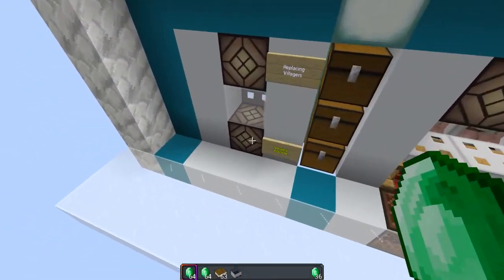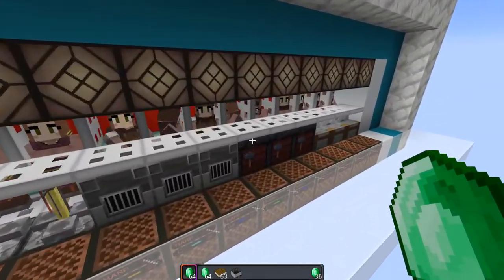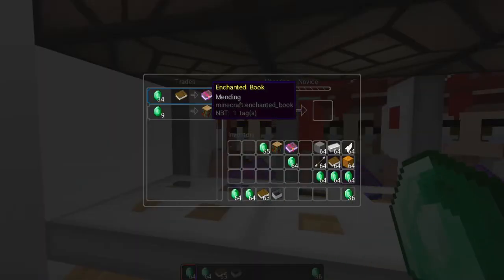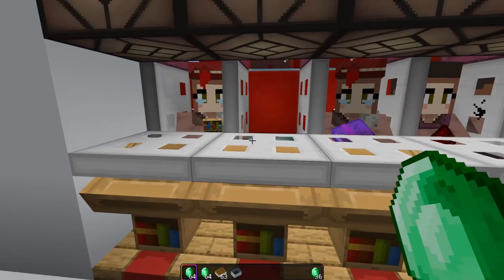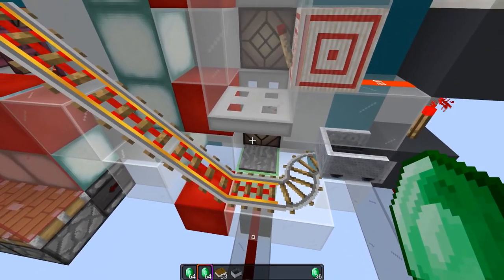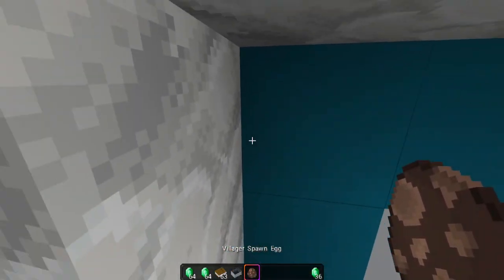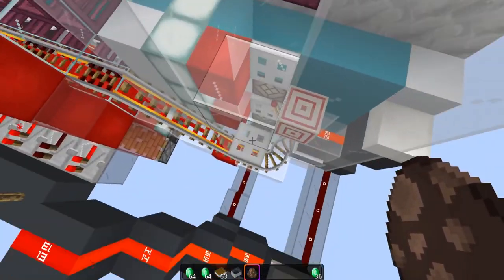When the system is completely full, this redstone line turns off, indicating we have all the villagers we need. This lamp at the front has been turned off, which means we don't have any villagers available for replacing anyone. At this point if I try to get rid of anyone, the minecart stays idle because we don't have a replacement available. But through this tube here you can introduce new villagers — I'll pick one up from here.